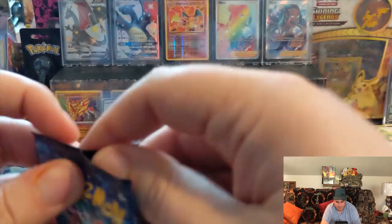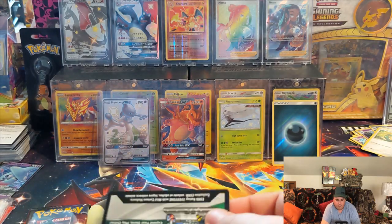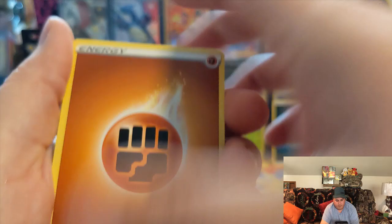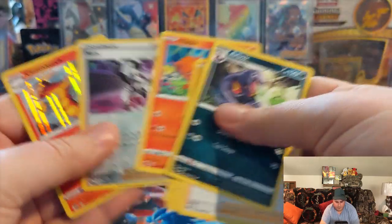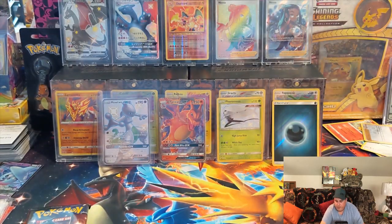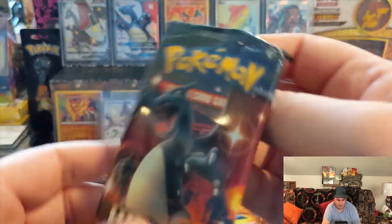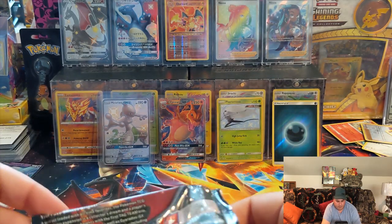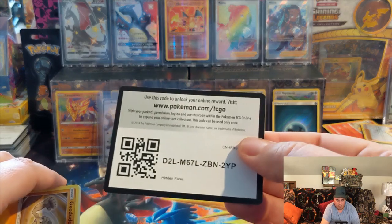Last pack of Champion's Path. Thinking I should have left this box on the shelves. I wish they would at least guarantee like one V card per box, but it just seems like you keep getting these Holos over and over again — that's all you get. Four packs of hot garbage for Champion's Path. Man, I hate that set. That's probably the fifth or sixth time I've opened a box of Champion's Path and got absolutely nothing but all Holographics. They're just hot garbage.